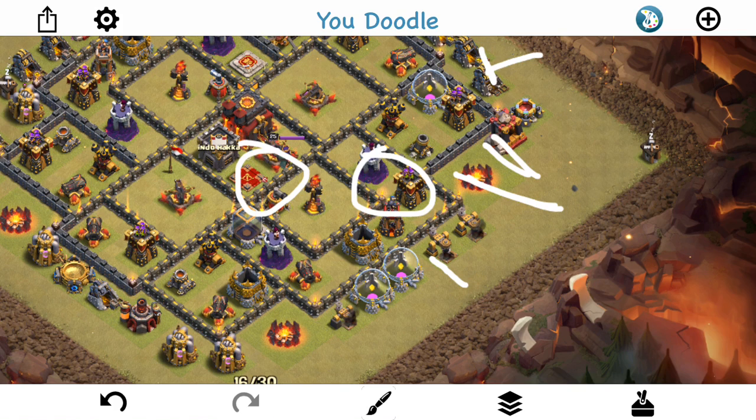I'm trying to get the inferno tower, the two archer towers, the wizard tower, the air defense, and possibly the air sweeper as well. The queen and the CC would also be nice — maybe it's a bit of a stretch. I could rage them up, but I don't think I'm going to. I don't think it's necessary, but I might pay for it. We'll see.